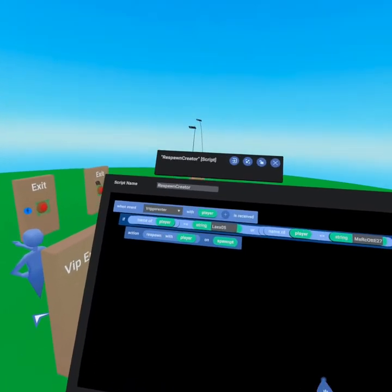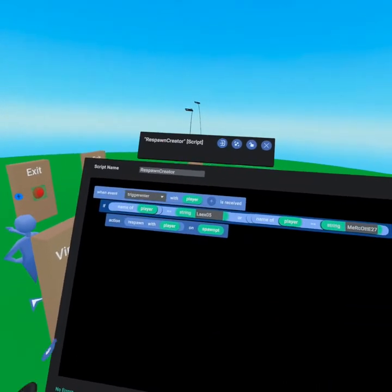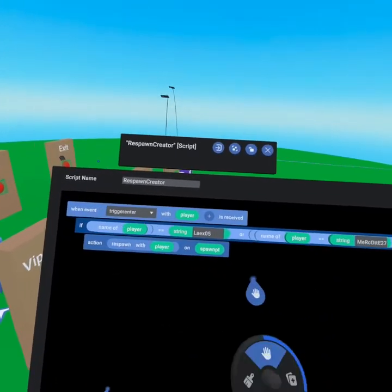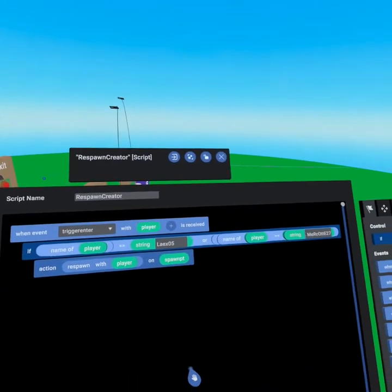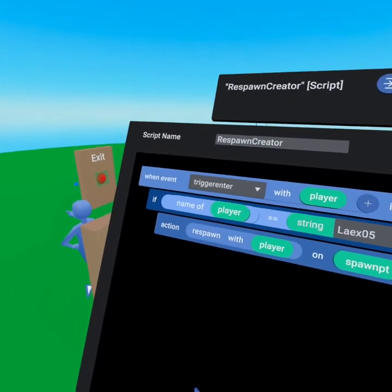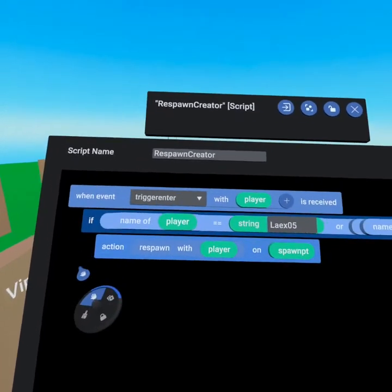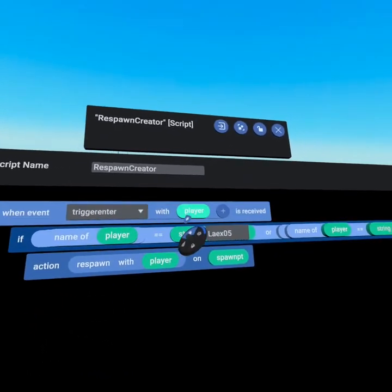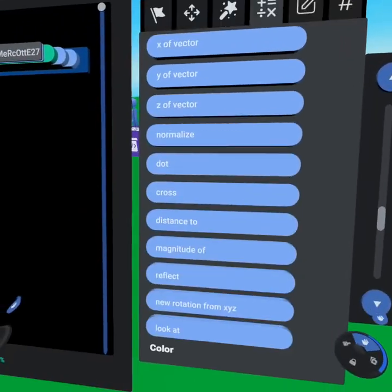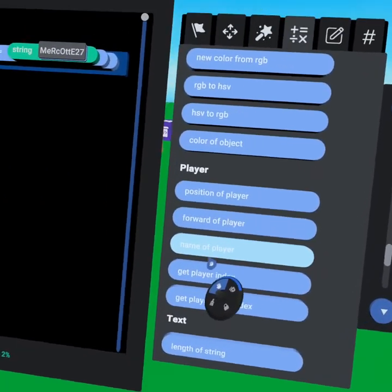The simplest method is almost identical to our two-line response script with one variation. We're using an if statement to check who the player is, and if that player matches the name we've given it, we let them through. The first thing we do is drop in an if statement under our trigger enter, then we get the name of this player, which can be found under the operators tab — scroll down about seven times and you get 'name of player.'